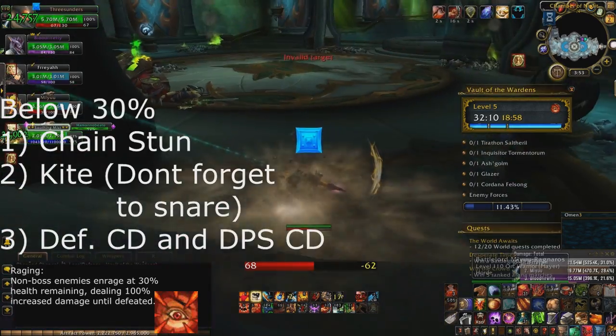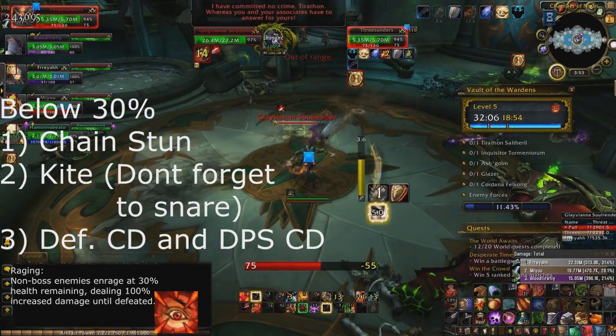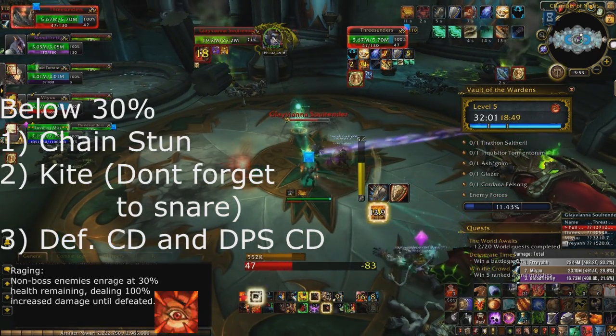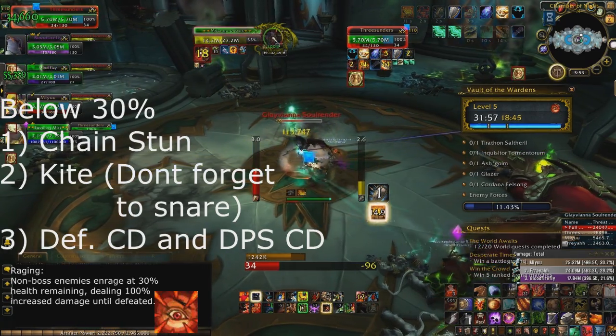What chain stunning does is minimize the amount of damage you take from the increased double damage. Something else you and your DPS should be doing is trying to cleave all the mobs down evenly. You don't want to have to run away from one mob when all the other three or four are at 70% HP — it's just going to lead to a big DPS loss by having to kite everything in a really staggered fashion.